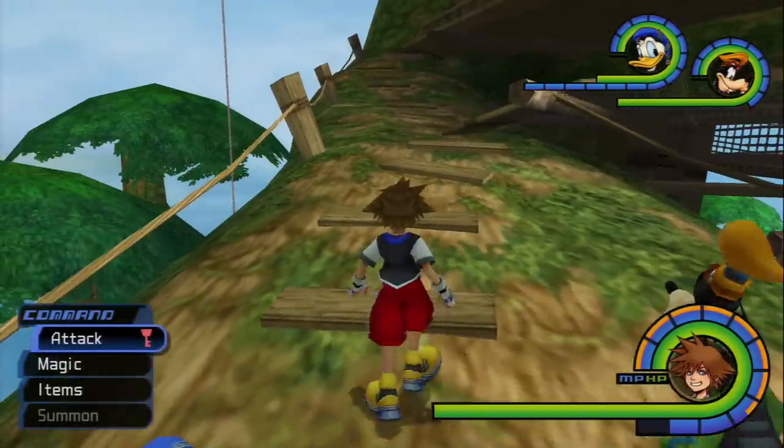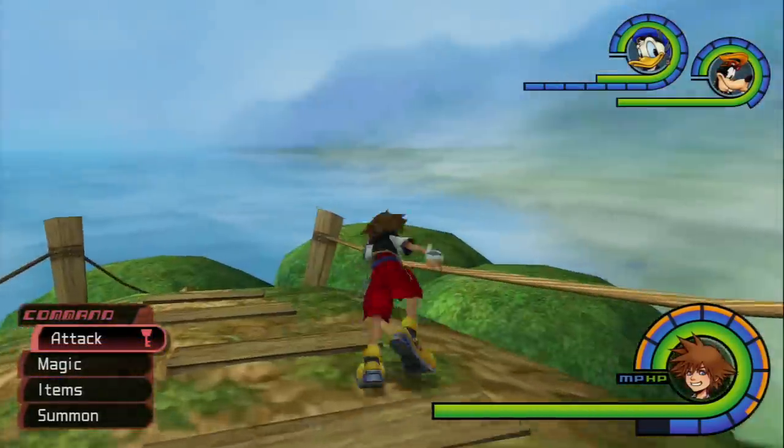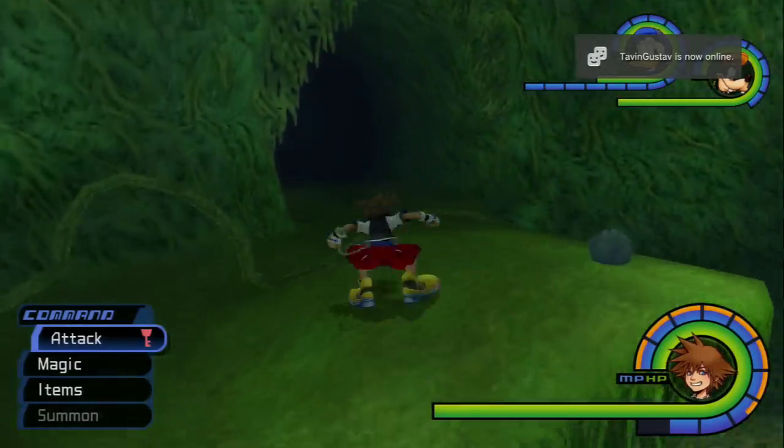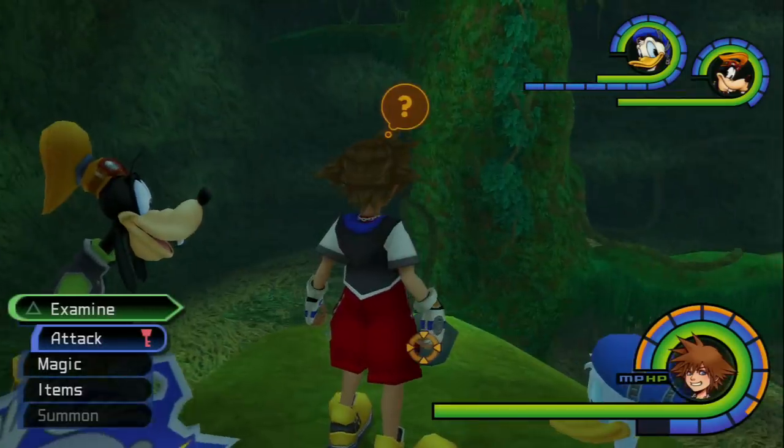This is normally where the White Mushrooms spawn. They're not going to spawn right now, so what I normally do is go here, activate these Heartless, run back, go back to the Climbing Trees, then go to the Tree Top right here to reset the Heartless again. That way the White Mushrooms have a higher chance of spawning.